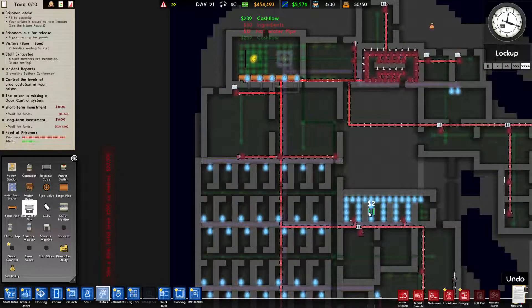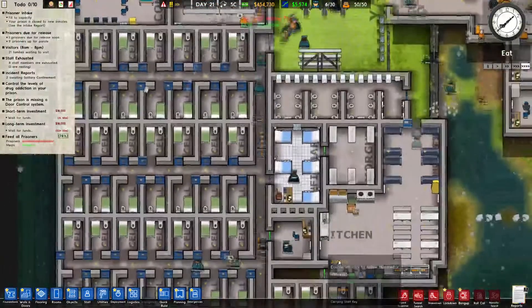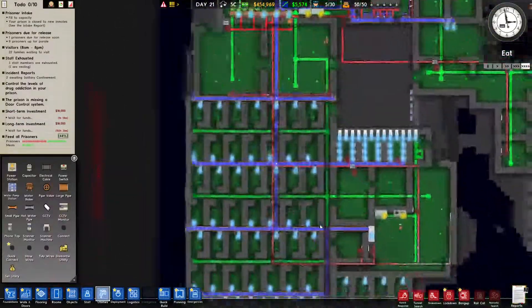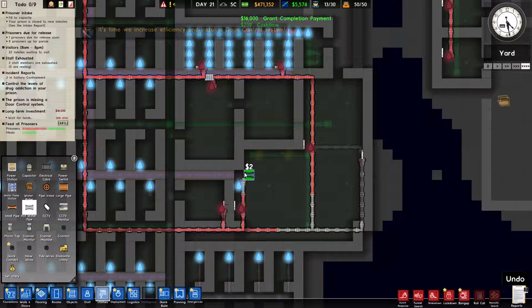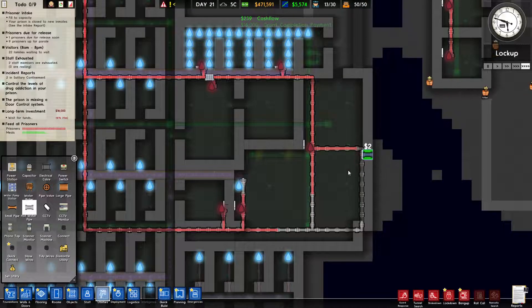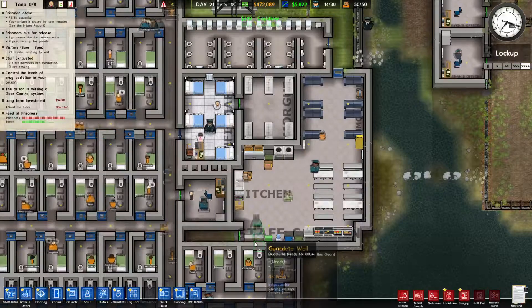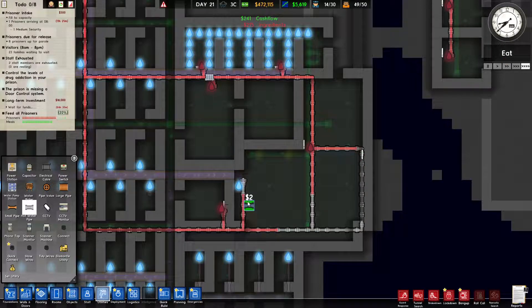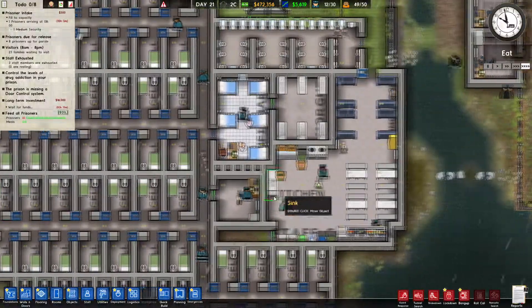We'll see if maybe extra pipes help. We're going to have some rather busy worker boys for a moment. He's still not connected. Maybe that'll do something there. I'm not overly worried about that one or that one — let's actually dismantle that one because we've got a radiator there. We'll see if that does anything for us. That did nothing, never mind then. Let's put the radiator back.